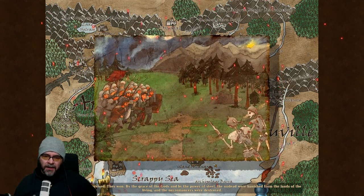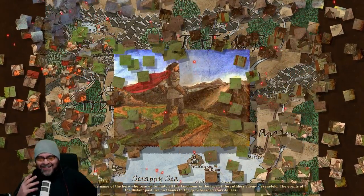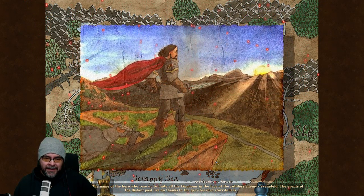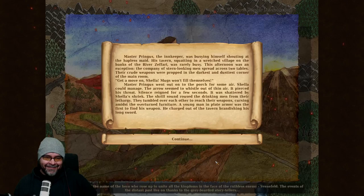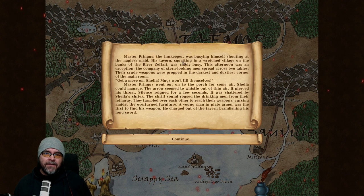The voice acting isn't great. The story intro describes an innkeeper shouting at the hapless maid Shella, before an arrow pierces his throat out on the porch. Silence reigned for a few seconds, shattered by Shella's shriek. The drinking men tumbled to find their weapons. A young man — that's me apparently — was first to find his weapon. He charged out of the tavern brandishing his longsword... it's not a euphemism, I hope.